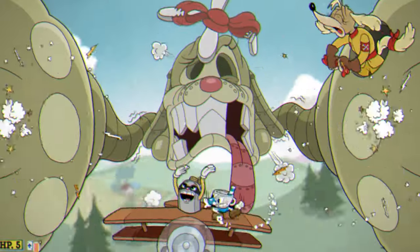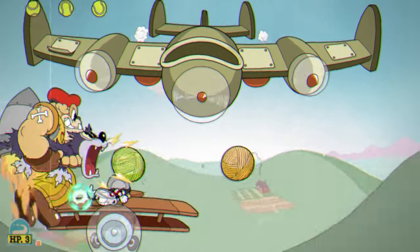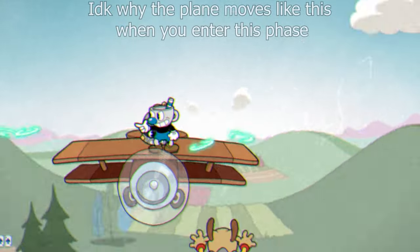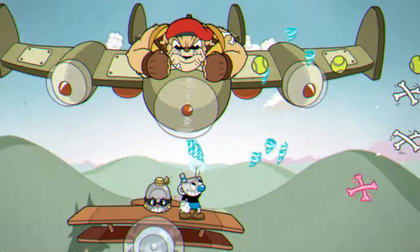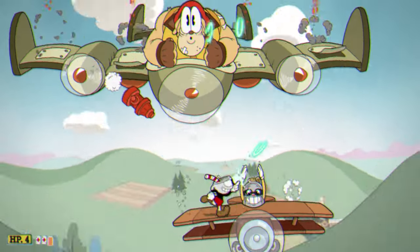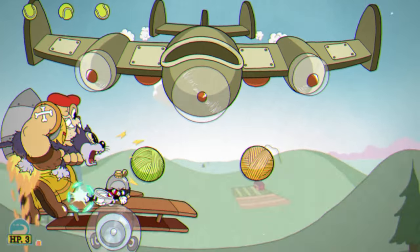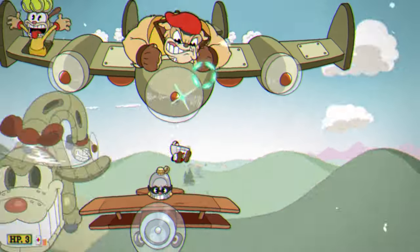Let's go over the gimmicks of the fight first. What separates the Howling Aces from all the other boss fights is the way you fight the boss — that being you standing on a plane that moves depending on what side of the plane you're on. Throughout the entire fight, this plane can be quite a nuisance. You have to just get good at positioning yourself on the plane, which is what makes this fight surprisingly difficult. But once you get good at moving the plane where you need it to be, it really doesn't become that much harder than normal bosses.